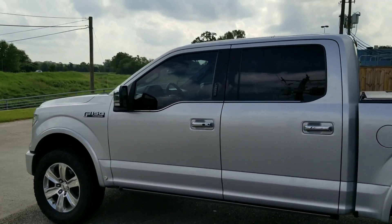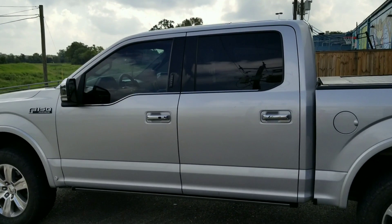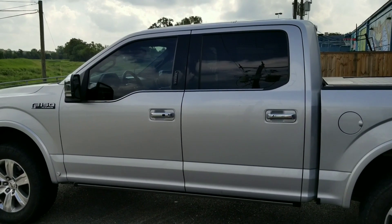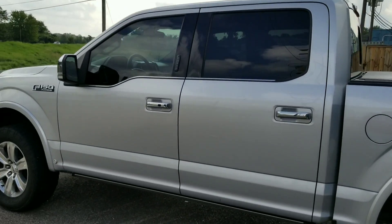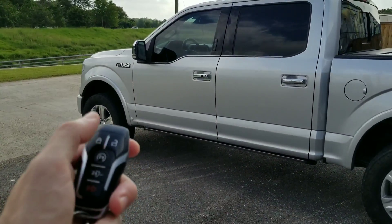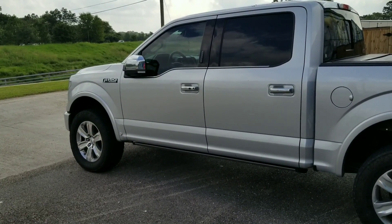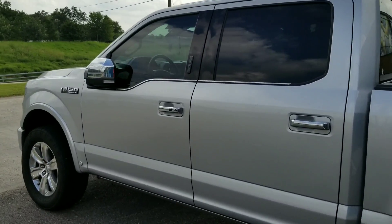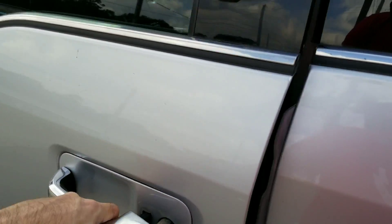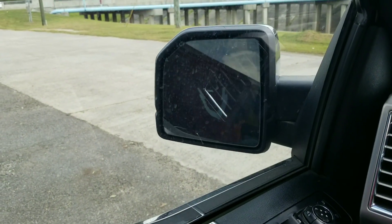Now if you have power fold mirrors, you can enable what's called Lincoln style. Most Lariats, King Ranch, and Platinum trims have this. With Lincoln style, every time you lock your truck the mirrors close, and when you unlock it — you don't have to push the button, just get close to it — as soon as you get in the truck the mirrors open up automatically.